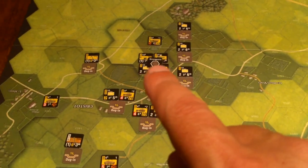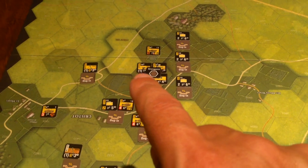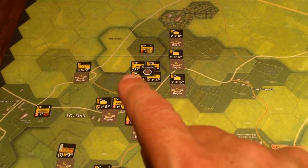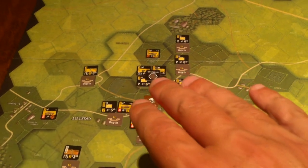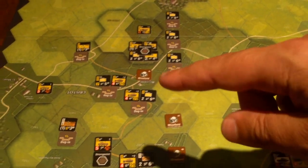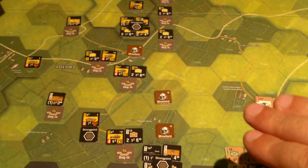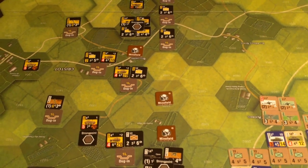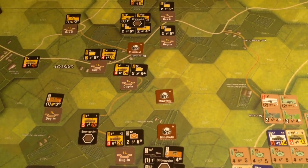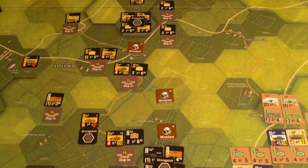I put another strong point down on this hill — the designer even advised this — with an anti-tank gun, infantry gun, infantry company, and machine gun. That's also on a hill with decent sight lines. The idea is I left the area in between looking pretty weak, hoping the allies might come in there. Of course I'm playing myself, but I'll do my best to make decisions as if I don't know what I'm planning.